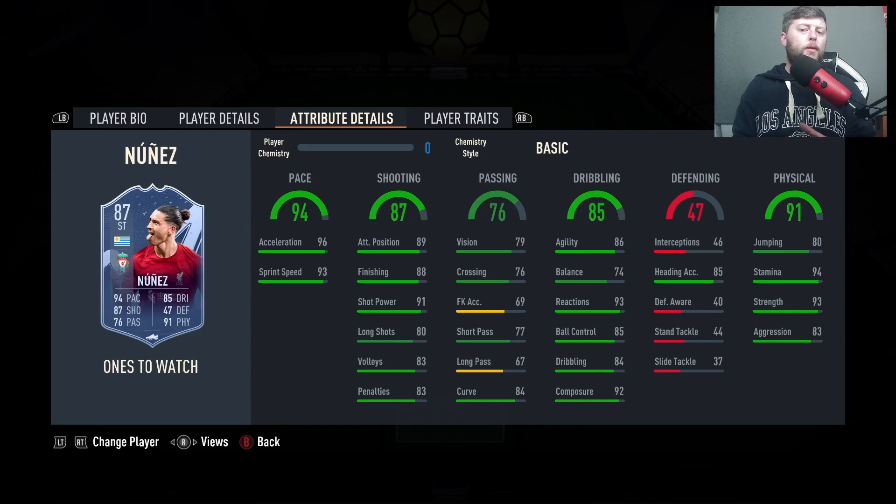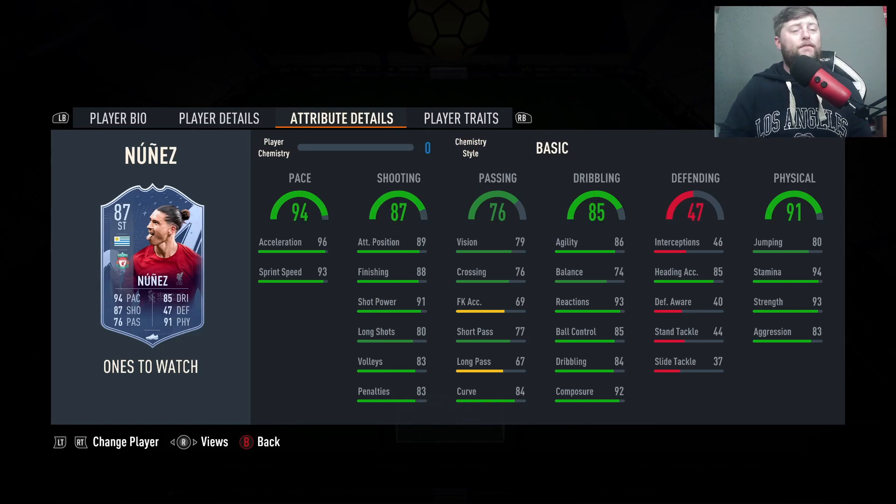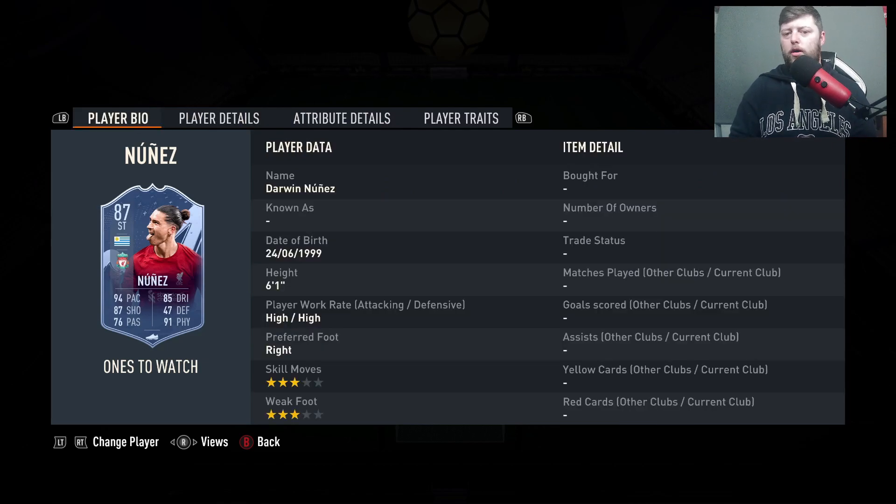We've got the composure, a little bit more balance on an upgrade would be nice. Strength and aggression is coming in clutch and he's got the finesse shot as a trait. I think if we saw this guy get a Fut Birthday at least 4-4, you're looking pretty nice at a 90-91. So definitely keep an eye out for Nunez in the near future — this card is probably a little bit past it but it's one to mention, making sure you're keeping an eye on this guy because he definitely could have a lot of work done.